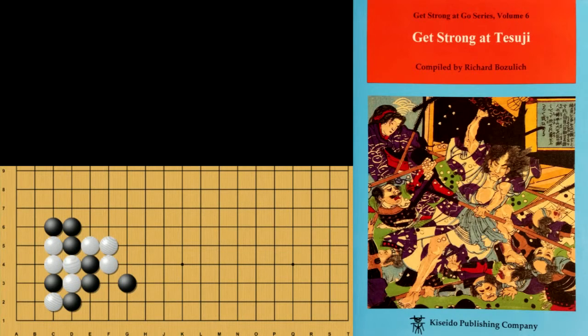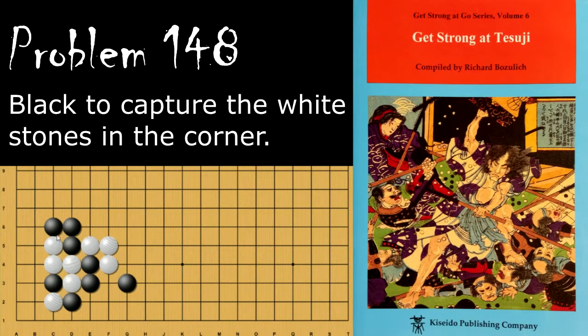Moving on to problem number 148. Black is looking to capture all these white stones. Black's move is to atari here, forcing white to capture, and then black can atari these. And then after that black will play here just to ensure that he has enough liberties and protect the cutting point, and now these white stones are going to die.